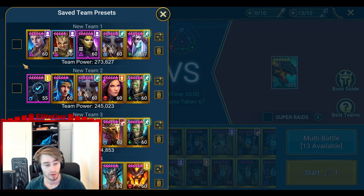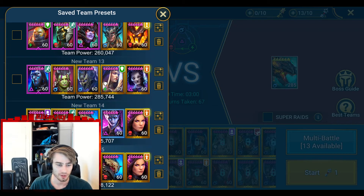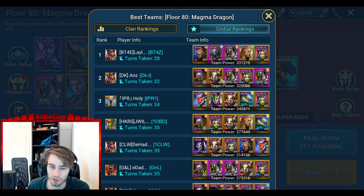I can also use the one where I got my lowest turns taken - that was this team with Volgaard. I just switch out Armater. The global best teams use Warchief - when he places the provoke, it lasts three turns instead of one that Skolor has. So he's by far the best provoke champion in the game.